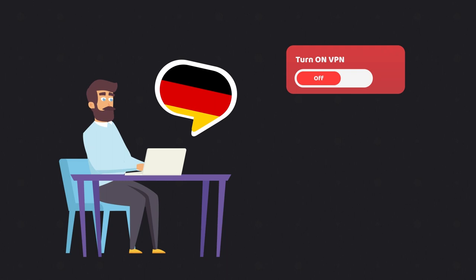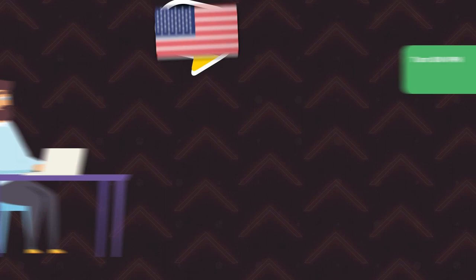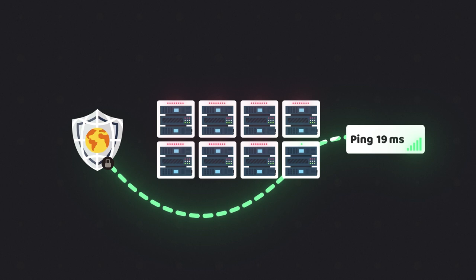So how do you lower your ping without moving closer to the gaming server? One of the most effective ways is to use the best VPN to reduce ping. You might be asking: how can a VPN reduce ping? VPNs add an extra step for your traffic, so logically ping should go up — and often it will. But in some cases, rerouting your connection through a VPN server can optimize the route and make it shorter. So can a VPN lower ping? The answer is absolutely yes.